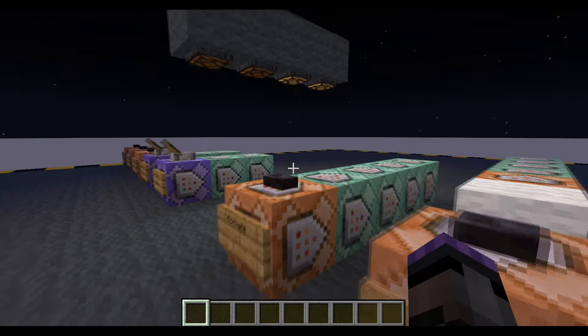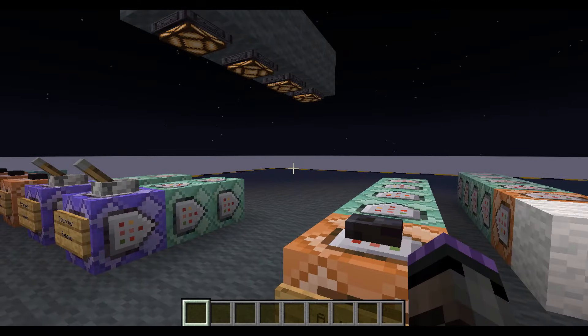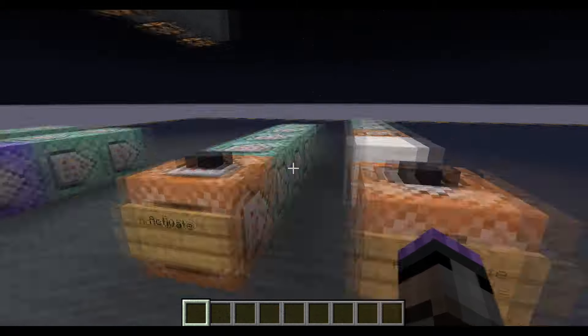We've got group one, so maybe that's one room, and maybe this is a different room. We're in 1.21 so we've upgraded the spawn eggs and the commands so they work in 1.21 now.